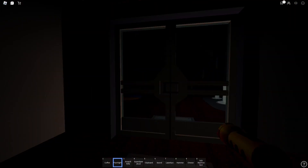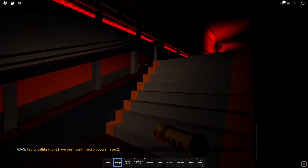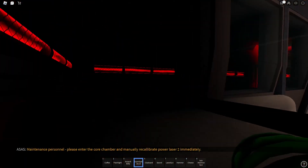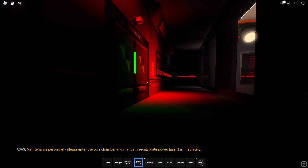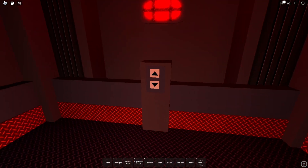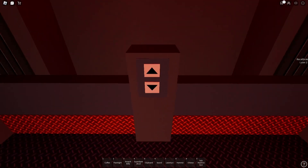Fault calibration 7 confirmed on power laser 2. Auto reset failure. Attention personnel, please enter the core chamber and manage your power to calculate the valence of the unit.